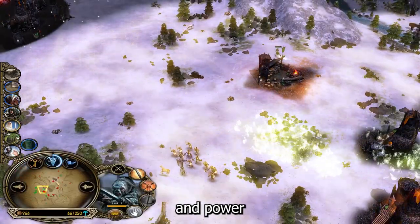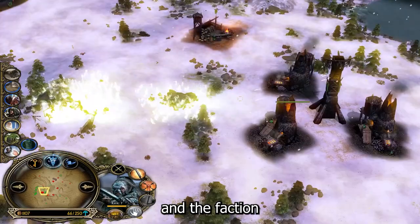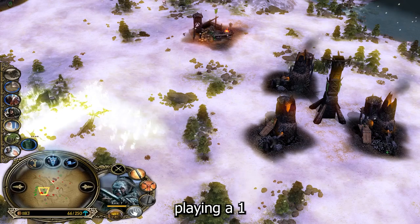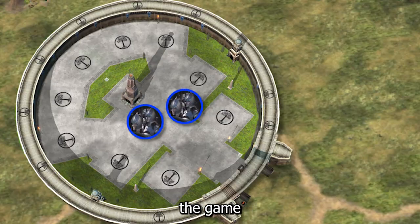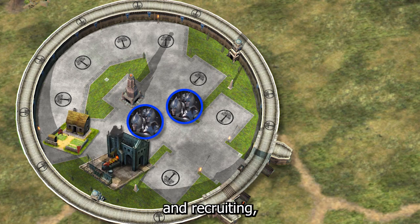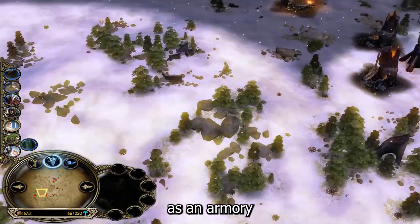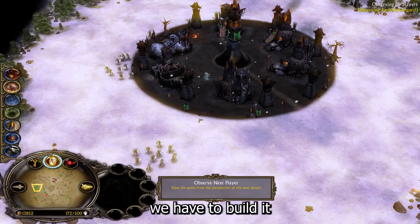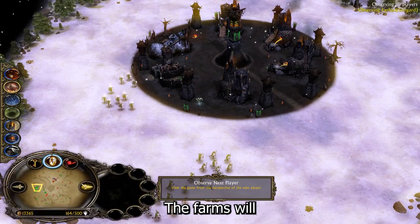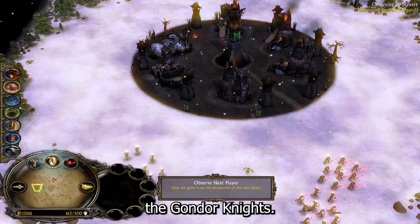Now let's jump into the build order and powerpoint choices. As the build order can change depending on the map you are playing on and the faction you are playing against, we will assume that you are playing a 1v1 on the map Fords of Isen and that your opponent has picked random. We will start the game by building a blacksmith and a farm and recruiting Pippin. The blacksmith start is extremely important as it not only provides resources, but also works as an armory. It has to reach level 2 in order to buy upgrades, so we must build it at the start. The farms will grant us the food bonus, reducing the cost of our primary units, the Gondor Knights.